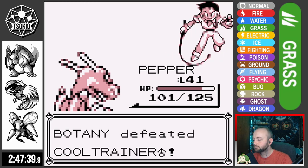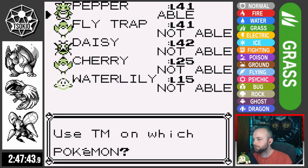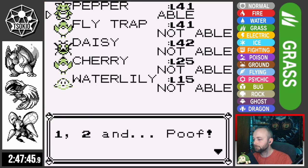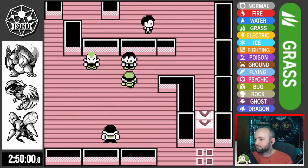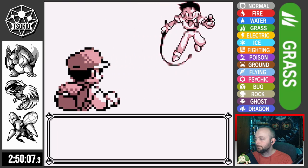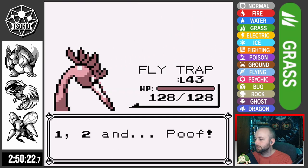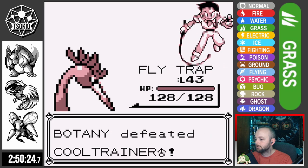With the first seven Kanto Badges earned, it's time to head to Viridian City Gym. I go ahead and teach Fire Blast to Pepper because I'm tired of using Ember. With all the trainers defeated in Viridian Gym, Flytrap levels up and learns Agility — which is very nice, because now we can badge-boost Flytrap's attack too.